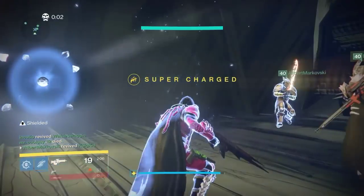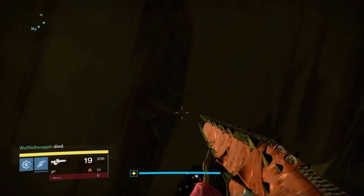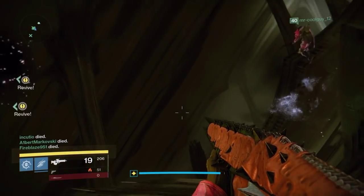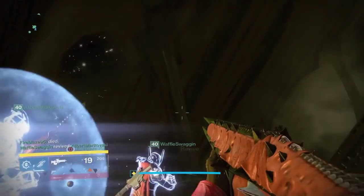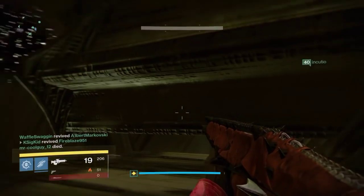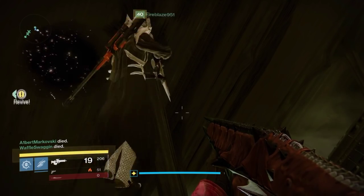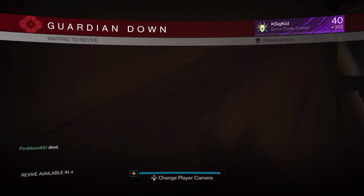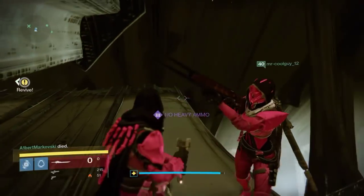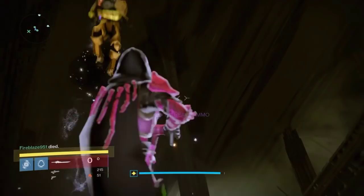If you died trying to get to the spikes, welcome to more death here — because what you have to do, opposite the pillar where my crosshair is, is get to the room. This room is the Oryx basketball room, and you need to get there by having this piston push you over to it. We recommend either having a blade dancer with your super up and being able to blade dance into it after being pushed, or a Titan that has the Twilight Garrison. The room was just a little bit above me, so I was trying to jump a little bit before the piston fires to be high enough.